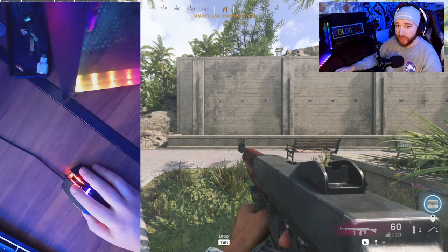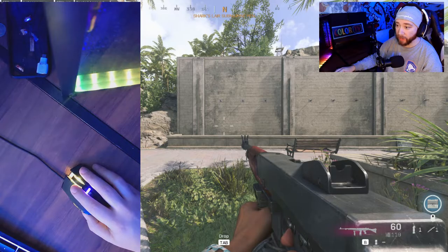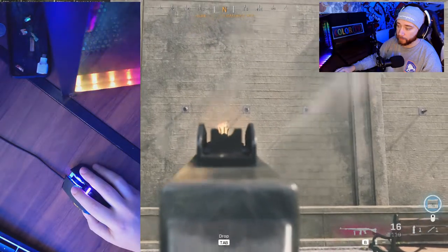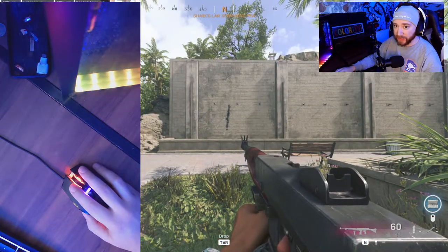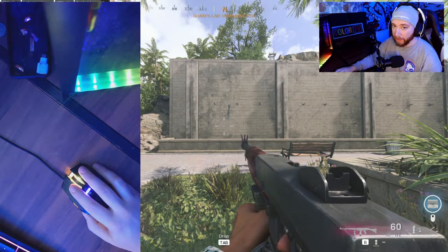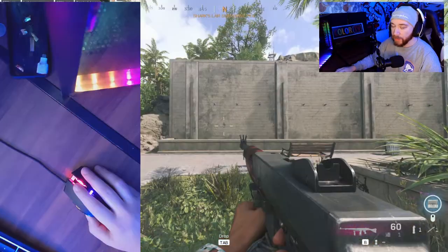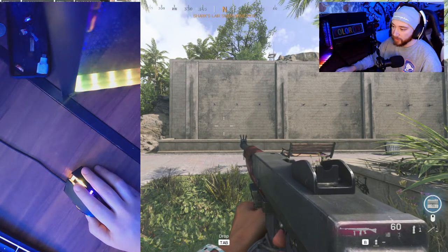Look how big of a difference it is if I fight recoil and if I don't fight recoil on my mouse. Here's me not fighting the recoil. And as you can see, I didn't move my mouse the entire time. Now here's me having recoil control on mouse. See how I moved my mouse ever so slightly, applied the right pressure — no recoil.